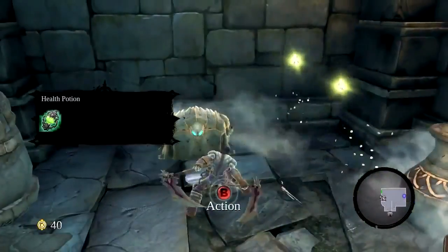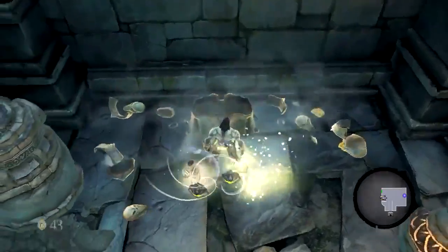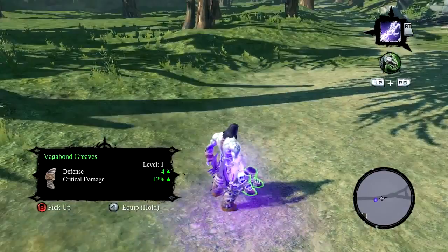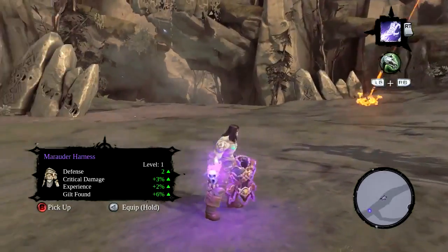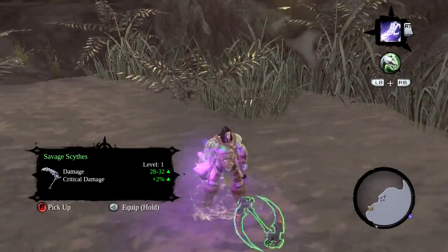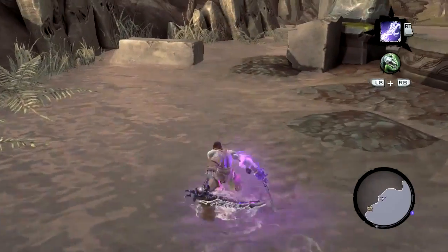You mostly find new loot inside of treasure chests, but enemies sometimes drop gear when you kill them too. Whenever you find a new piece of gear, just walk up to it and a small window will appear. This window gives a quick glance at the stat changes that will occur when you equip the item. If you like what you see, just press and hold a button to instantly equip the item without having to pause and visit the inventory screen.